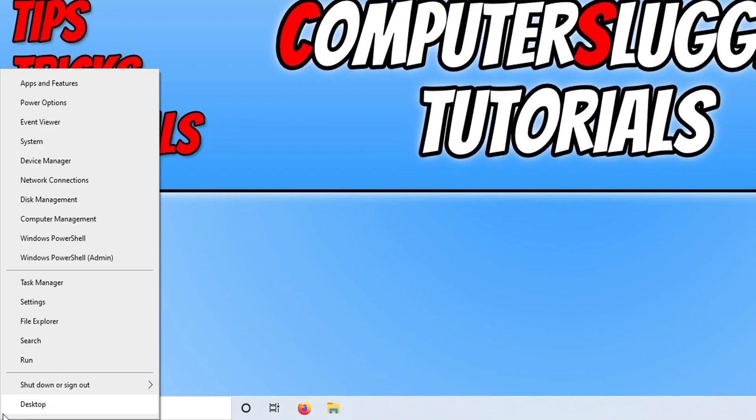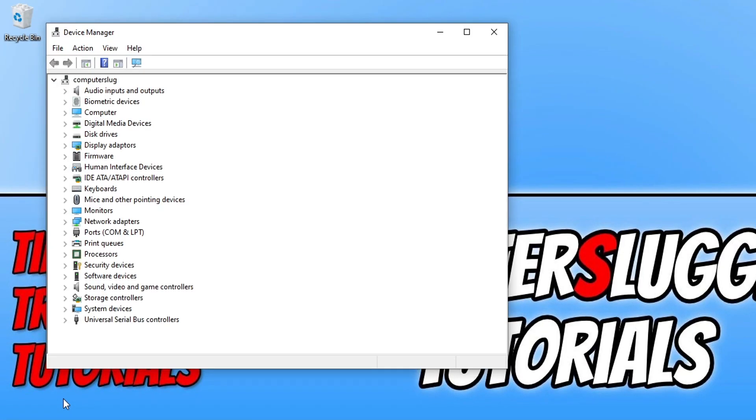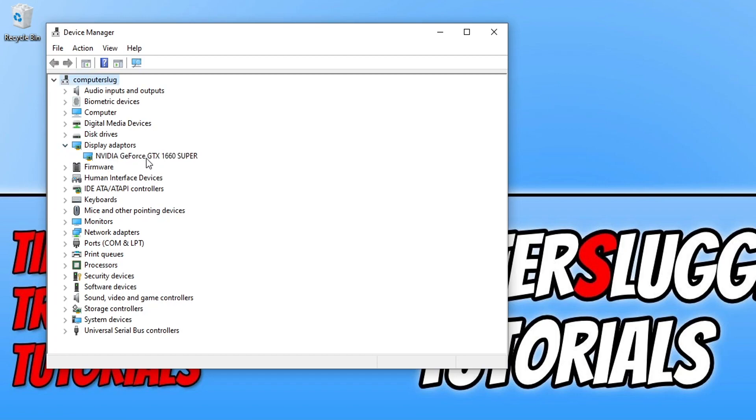If you don't know what graphics card you have, you can find this out by right clicking on the Start menu icon and selecting Device Manager — this is the same in Windows 11. Expand Display Adapters and you will see your card listed. For example, I have an Nvidia GeForce GTX 1660 Super, so I would download the driver for that card. Once downloaded, install it and restart your computer, then see if that resolves the blurry graphics.